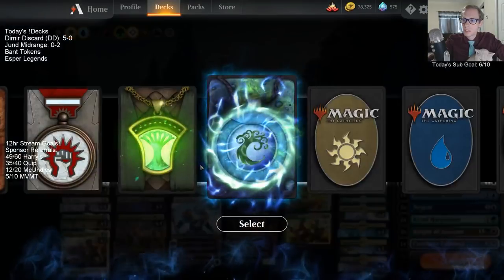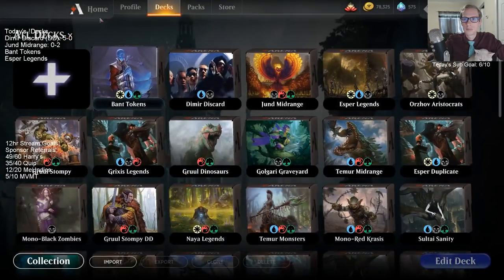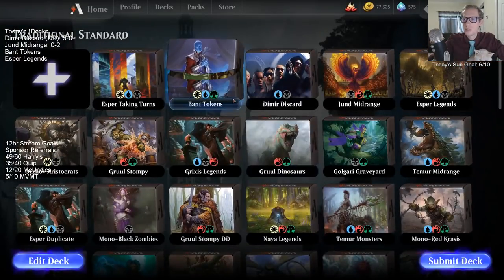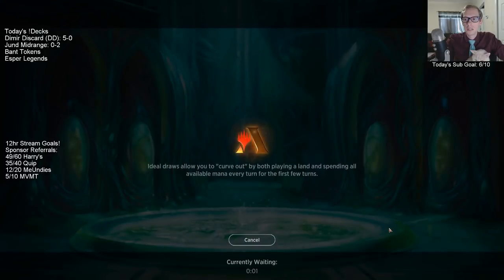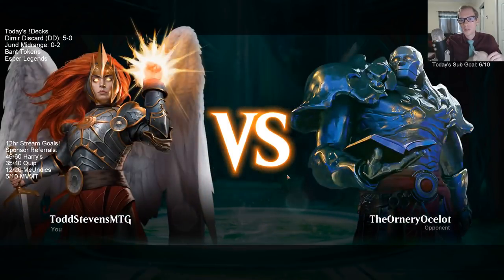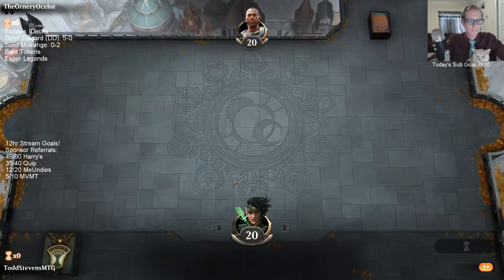Let's give it a try. I don't like Dawn of Hope in this kind of deck — it's really slow, and the best matchup for it is Esper Control, but they're playing Mortify. Legion's Landing could certainly be in the deck, but we are trying to maximize Hero of Precinct One, so we're playing many multicolor spells.